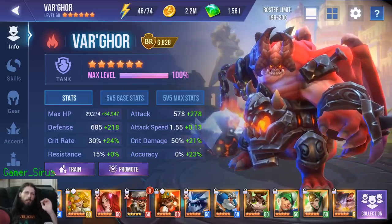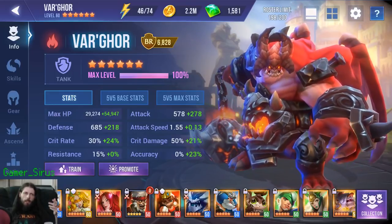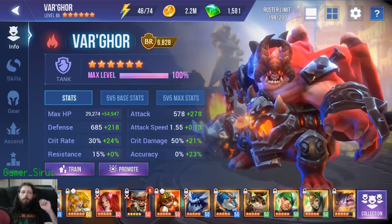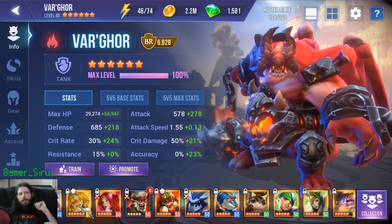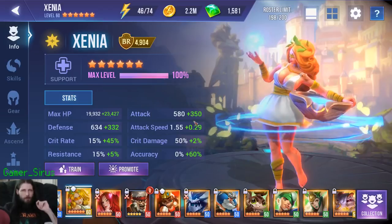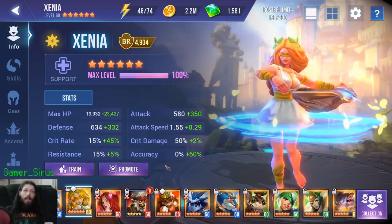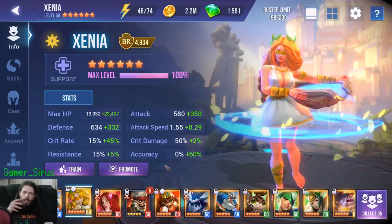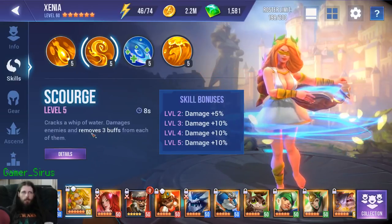We're going to show off Steel Widow 10 first. The first unit in Steel Widow 10 — which everybody should be able to get, everyone should have access to, and everyone should be trying to get on Sundays — is Xenia, the Light Boon's sister. She is extremely valuable for any content in the game, and especially Steel Widow 10. Her job is not only to heal, but also to strip, because her first skill removes debuffs.